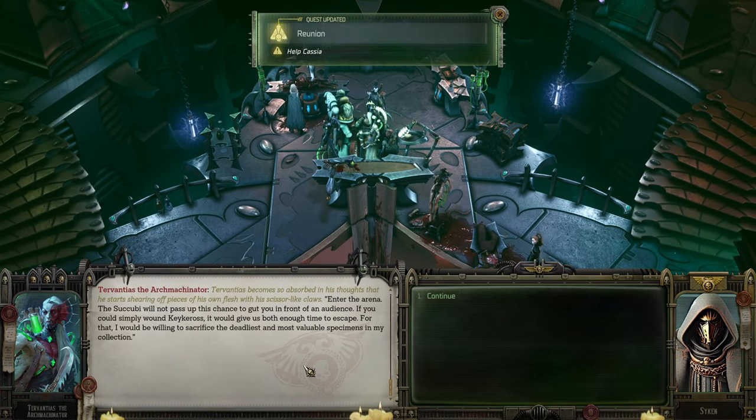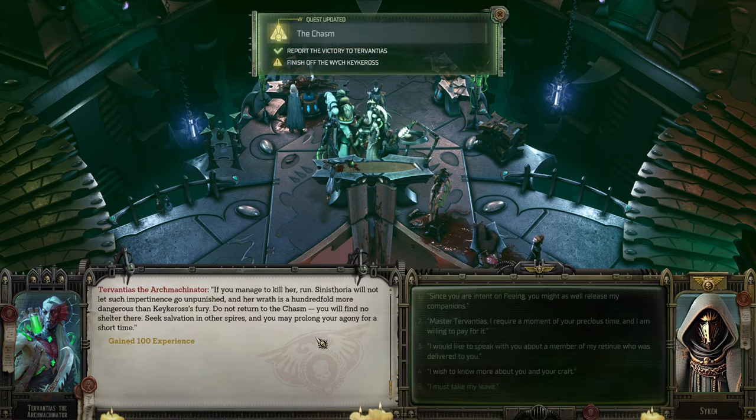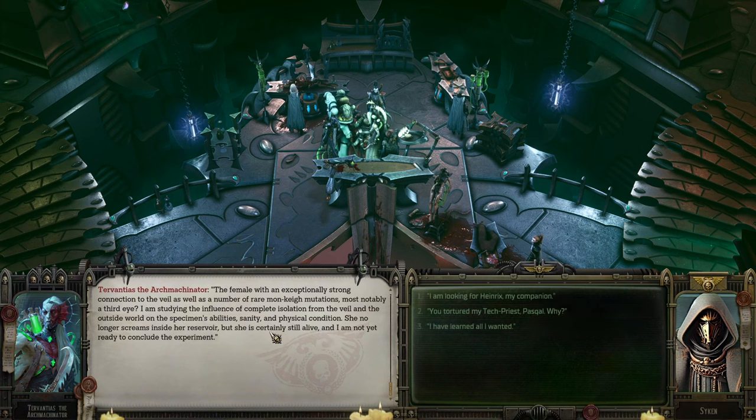I shall face Kakeros in the arena. The succubi won't pass a chance to gut you in front of the audience. You could simply wound Kakeros — it would give us both enough time to escape. For that I would be willing to sacrifice my deadliest, most valuable specimen. If I kill her, Synophthria will not let such impudence go unpunished, and her wrath is hundredfold more dangerous than Kakeros's fury. Do not return to the chasm — seek salvation in other spires. Navigator Cassia — the female with an exceptionally strong connection to the veil — I'm still studying her. She's still alive.